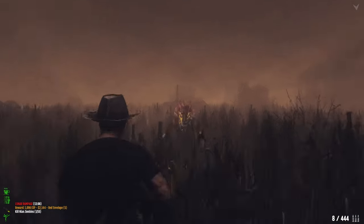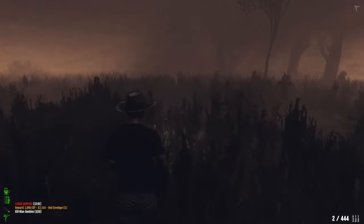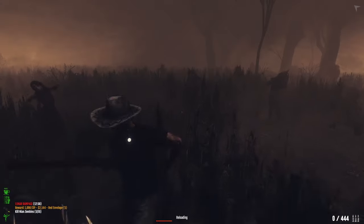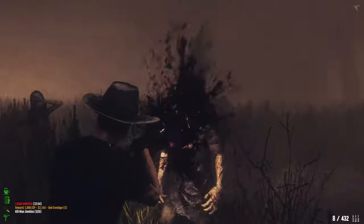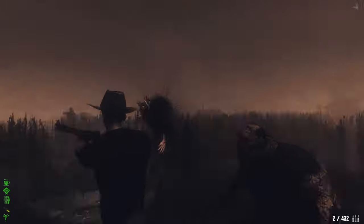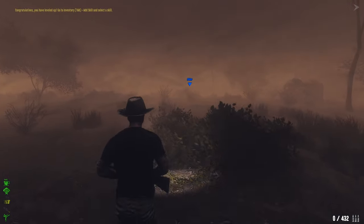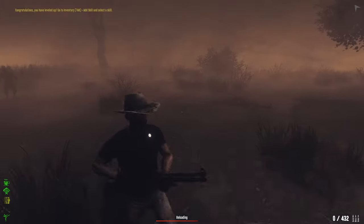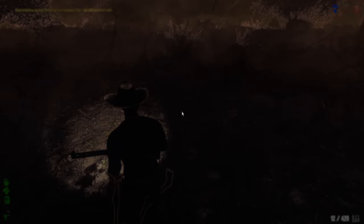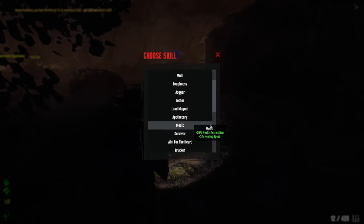One, two — look at that shotgun knockback stun, man, that's insane! Okay, are we going to level up from this? We should — yes, got it. Going for the next skill: Hunter, which gives damage versus mutated. This is where the damage really gets good. Hunter is located here — five damage versus mutated. Let's go.